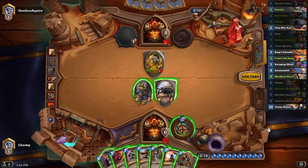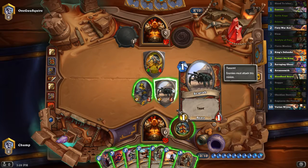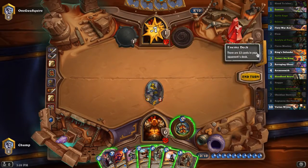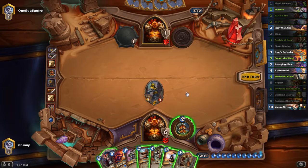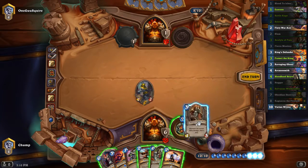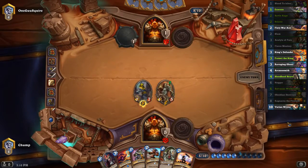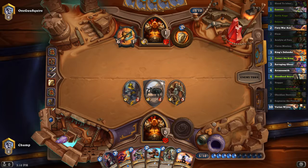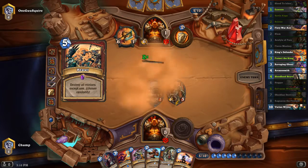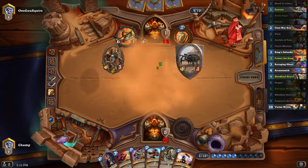Wow. Armor up, pass. Was it correct to leave the Obsidian Destroyer, or leave the Scarab to kill the four-one? I'm scared of second Brawl. But if he plays it, it would be his second Brawl, and then he wouldn't have an answer to Varian. I don't have Varian yet. I'll play the Acolyte here. Maybe I should have considered playing the Bloodhoof Brave, but playing that into his six damage Gorehowl doesn't look too good. Looks like it's probably a Brawl. If the Obsidian Destroyer lives, he might have just lost the game. But I'm sure his Acolyte will live.